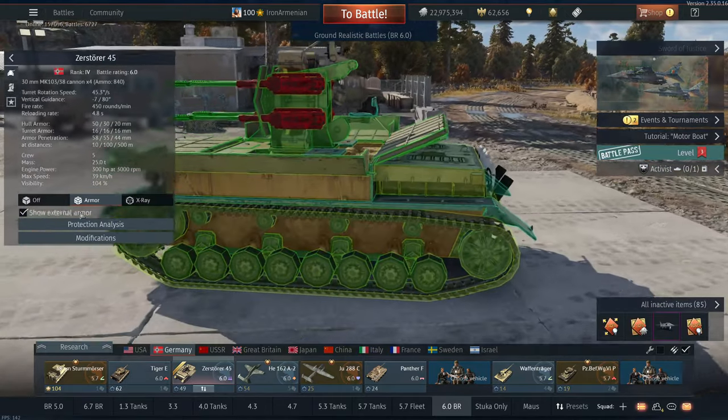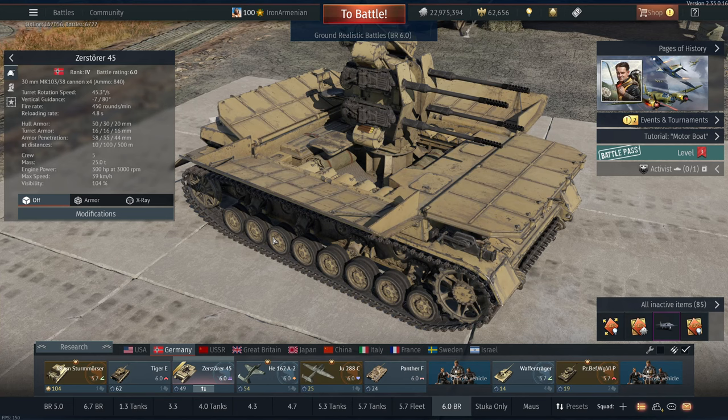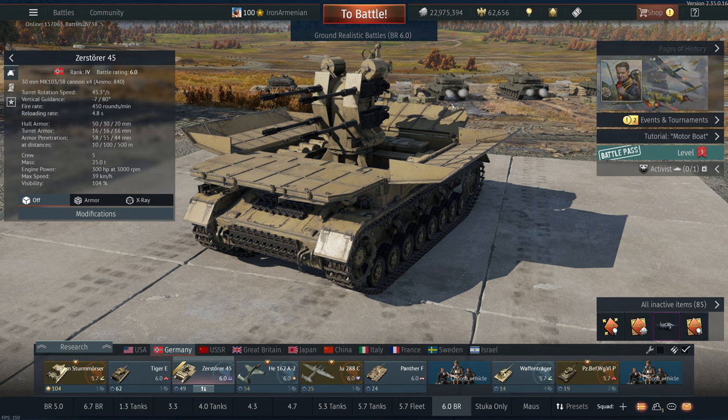Finally, something actually interesting — look at this goofy goober. It's quad MG 103s — four of them. They're high-velocity 30 millimeter autocannons, and you get four of them strapped to an anti-aircraft vehicle with zero protection. But you're packing the DACA. We get one new unique World War II vehicle in this patch as well.